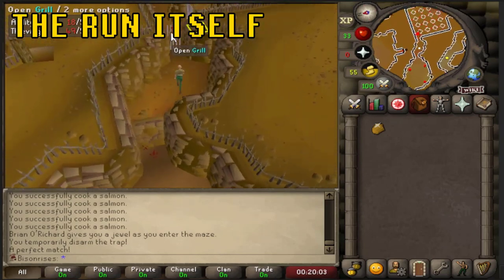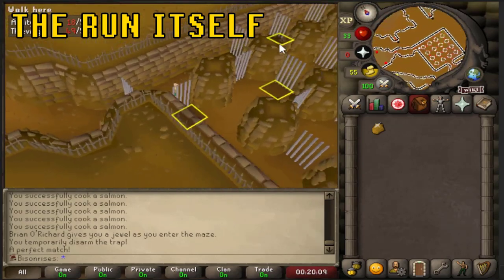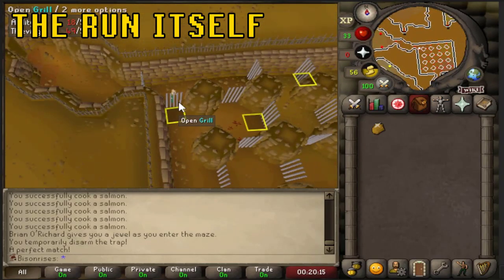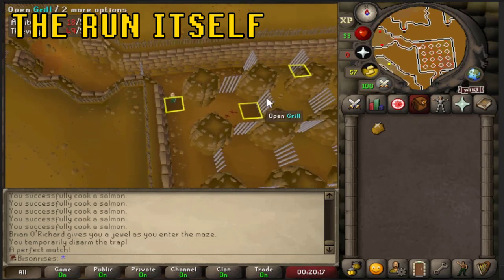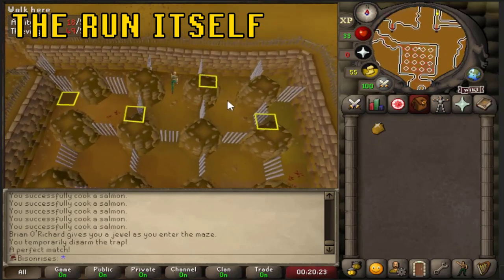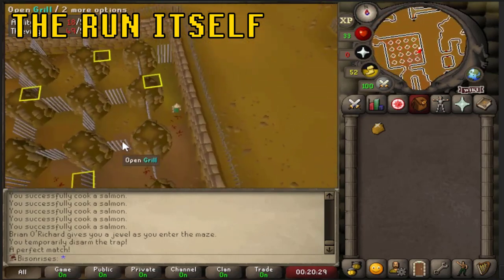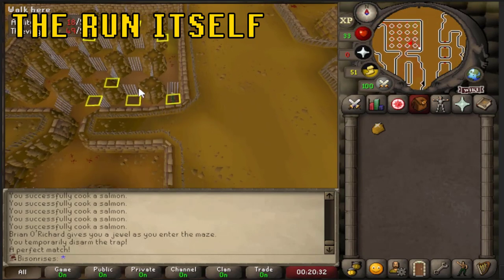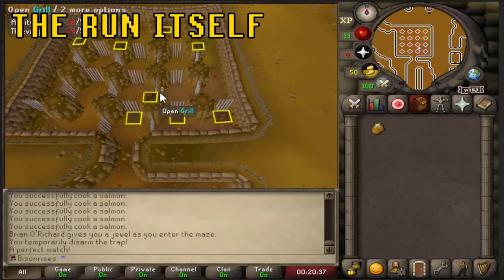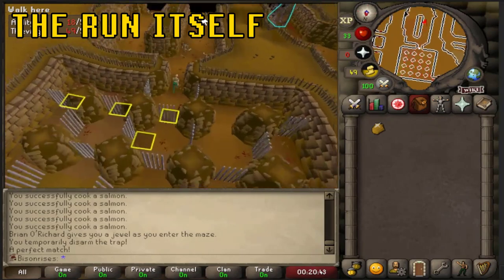Select it and it puts you through the door. If you want to slow this bit down, I'd recommend doing so — I've marked my path. Going through the door: south, east, north, southeast, all the way south, northwest, west, and south. Then run all the way along here.